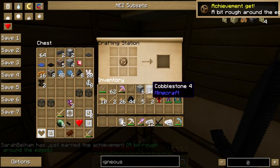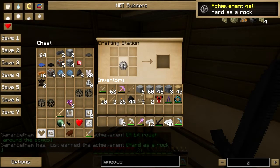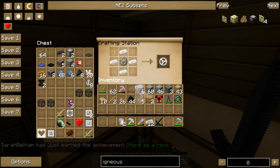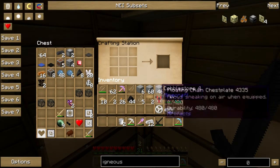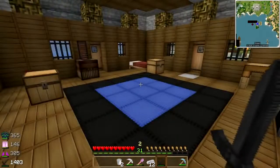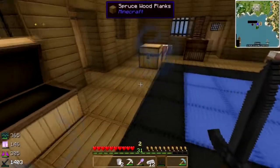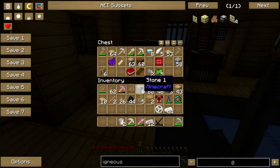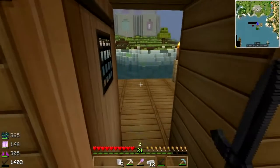A bit rough around the edges — you need to upgrade that to a stone, hard as a rock. It's not gonna give me a tin achievement, okay fine. Sand — do I have sand? Do I have glass? I don't think I do, but I can get it real easy.